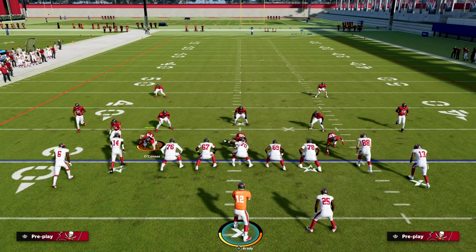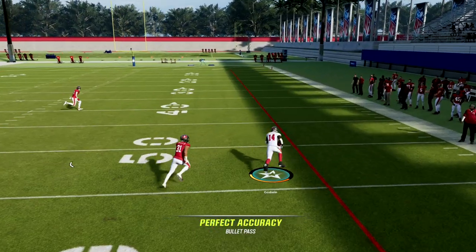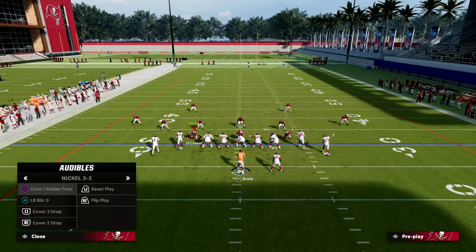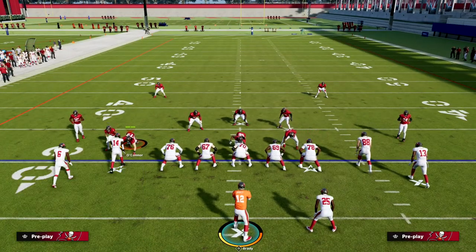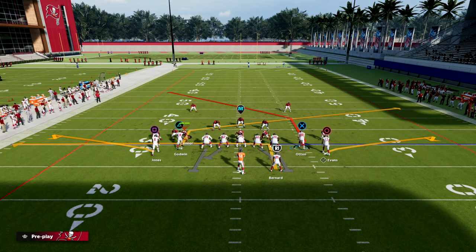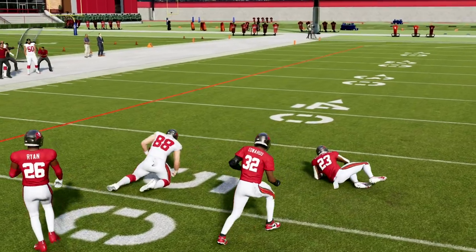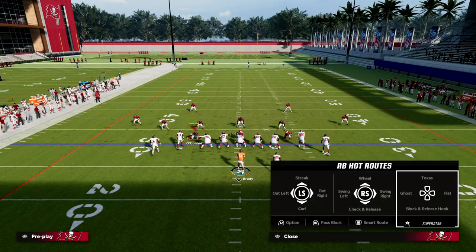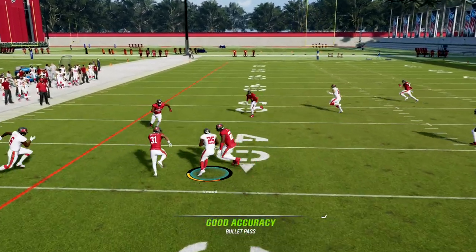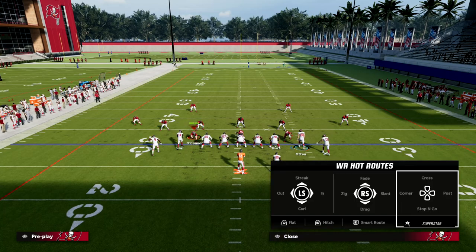Now I want to show you the man coverage. If they shade underneath, you want to look for your slant — as you can see, your slant is wide open. The other route to look for is your tight end. This tight end route is one of the better man-beating routes in the game. It's consistent — even average tight ends can run it. If you can get 80-85 medium route running, that helps, but he'll get separation every single time. I love the simplicity of the read — everything happens right in my field of vision. Not there, not there, there. I like to look to both flats first — look left, look right — then work my slant-post concept over the middle.